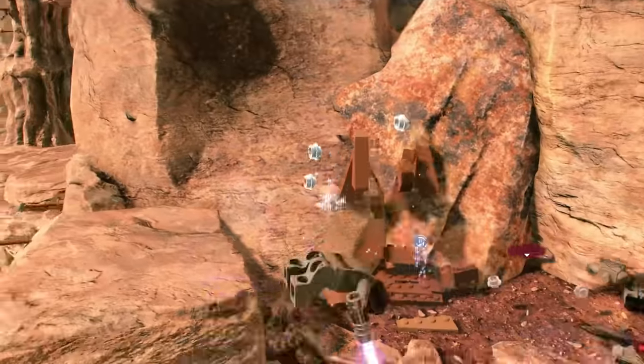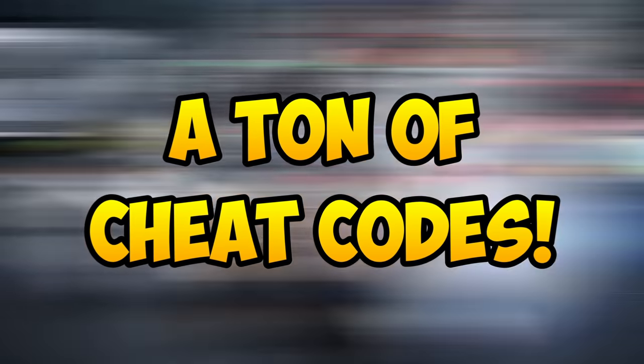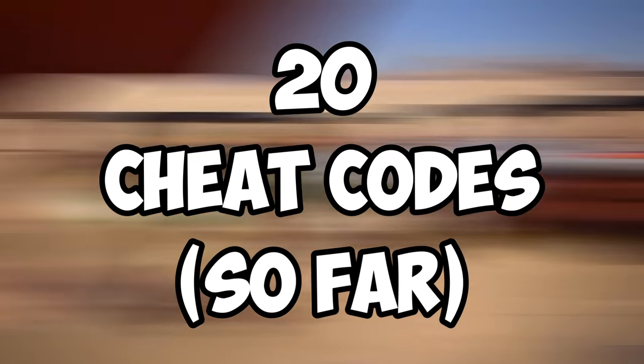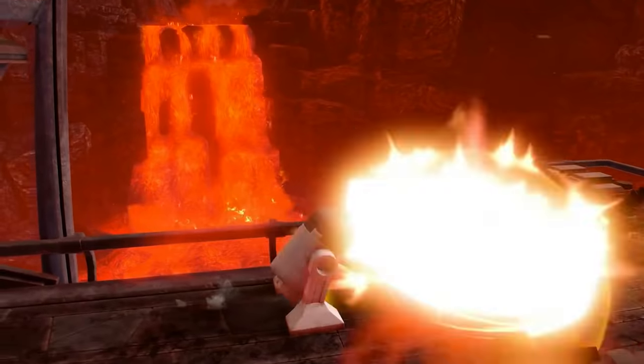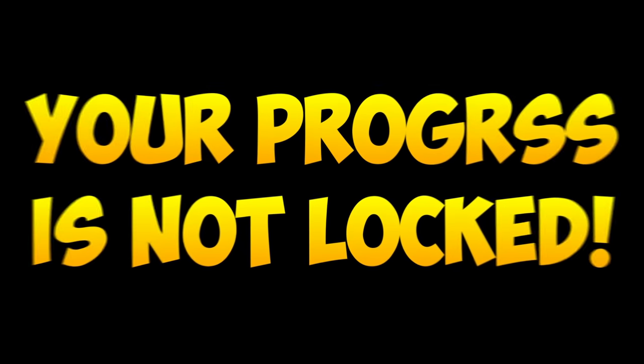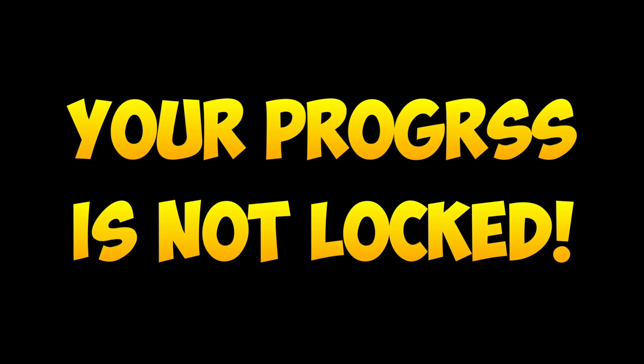Hey there, so the new LEGO Star Wars: The Skywalker Saga has a ton of cheat codes to use. In fact, it has a total of 20 cheat codes so far. These are used to unlock special characters, special ships, and also some customization skins. Do note that these cheat codes are meant to be used and will not lock you out of the progression like most games.